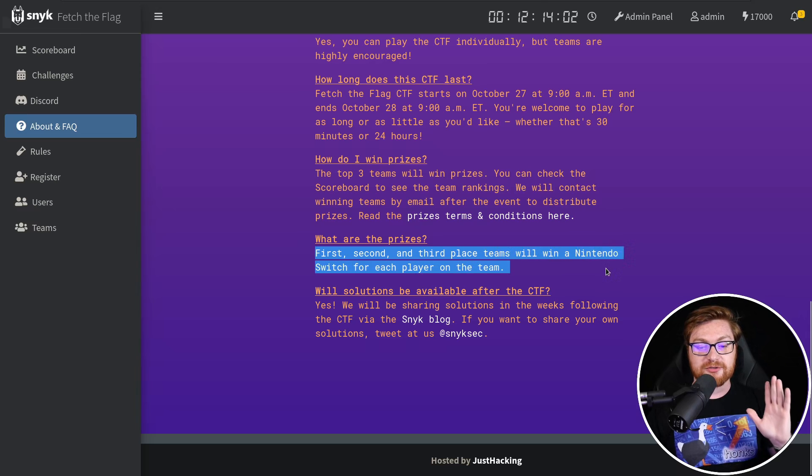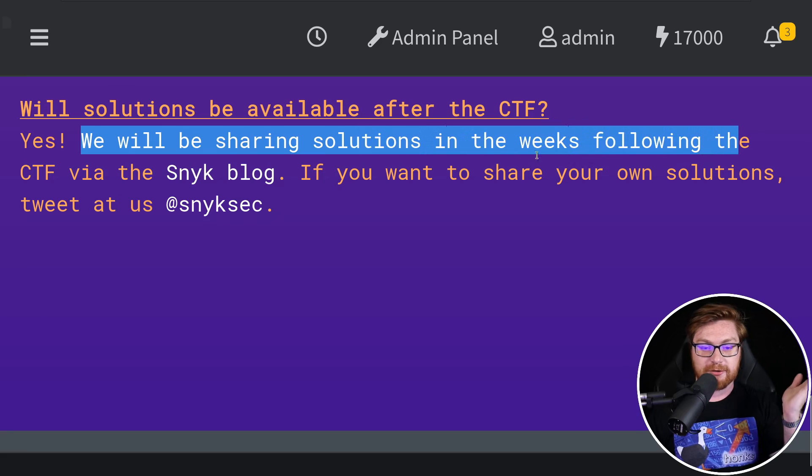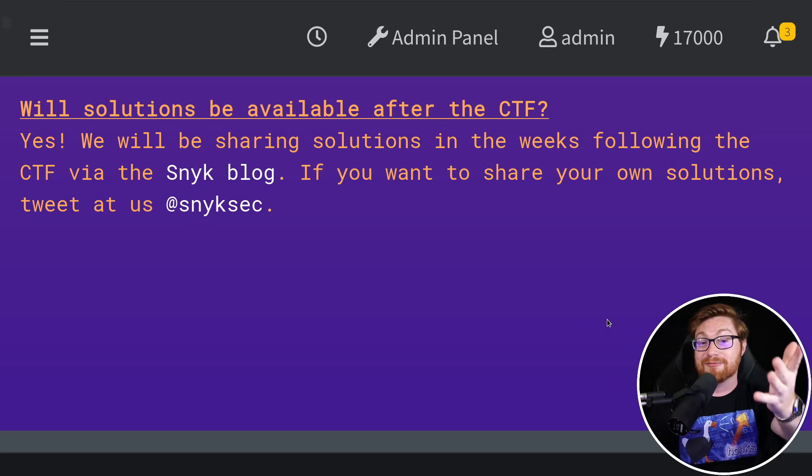First, second, and third place teams will win a Nintendo Switch for each player on the team. I don't care too much about the prizes — I just want you to play, have fun, take a look at the challenges, and learn something new. But prizes are probably a pretty good perk. A little different than our usual style, but we will be sharing the official write-ups and solutions after the Capture the Flag competition. I'll be releasing some videos, and there'll be some articles and text-based write-ups on the blog, so you can see how the challenges were intended to be solved, and maybe see some fun unintentional solutions too.